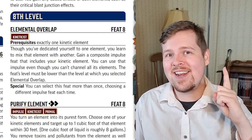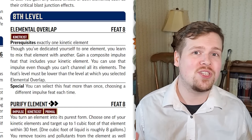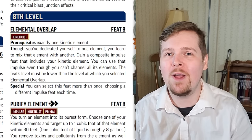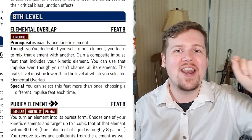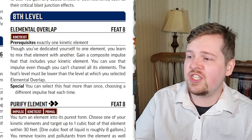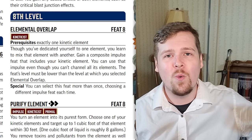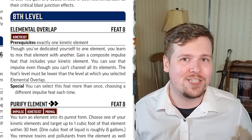Level eight: for single gate kineticists, they can take elemental overlap. The prerequisite is you can only have a single element in your repertoire, but you get to gain any compound impulse that includes your element, even if you don't channel the other element. I really love this feat giving single gate kineticists a way to get access to compound impulses without fully forking the path and giving up their single specialization. That's awesome.